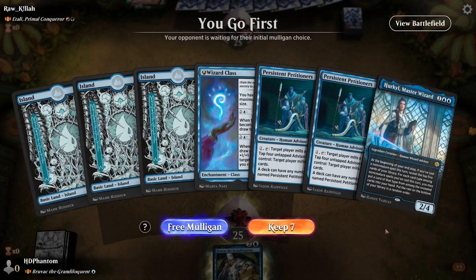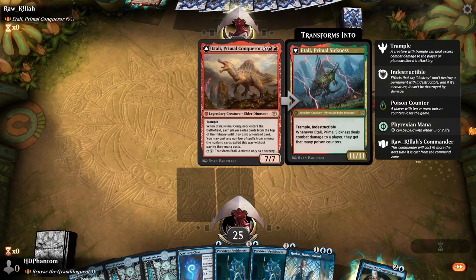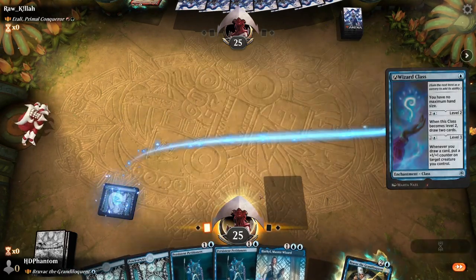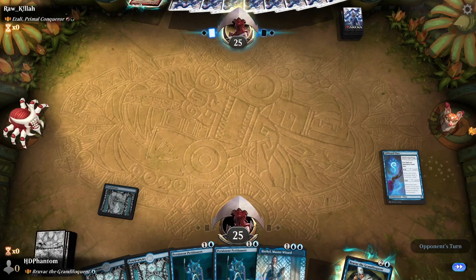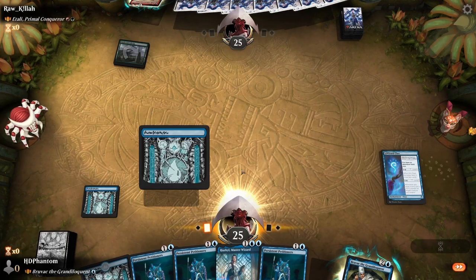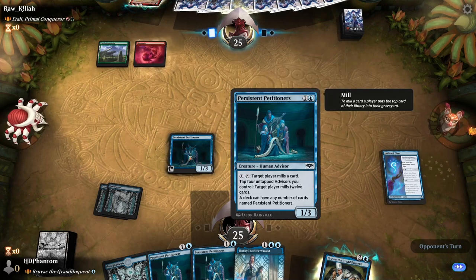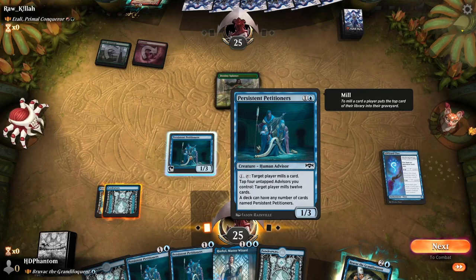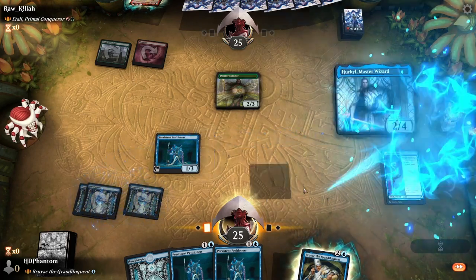What's this? Looks like we've got a whole bunch of advisors. Go ahead and keep this hand playing into a tally — this is a bonus game. Start with a Wizard's Class. Notably, Bruvac is a human advisor, and one of the other fun things we could do with him is play a whole bunch of advisors. This is an advisor tribal deck. Let's go ahead and start with our first petitioner. Persistent Petitioners let you tap for one mana and have target player mill a card. You can also tap four untapped advisors we control and target player mills 12 cards — this is insane with Bruvac.